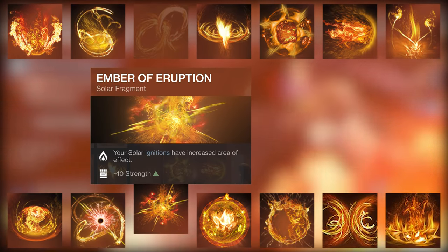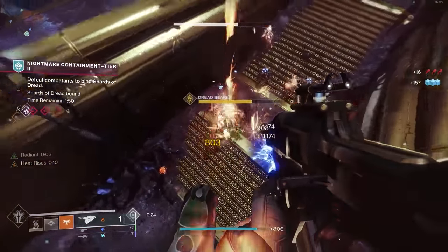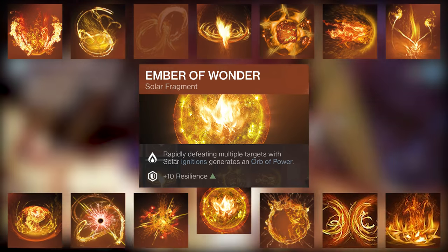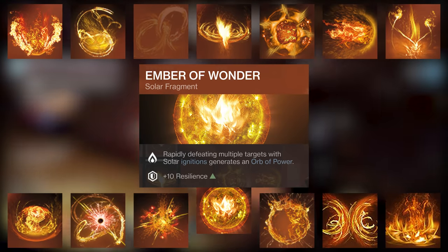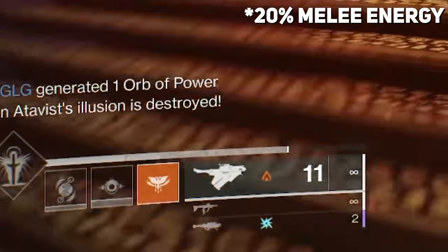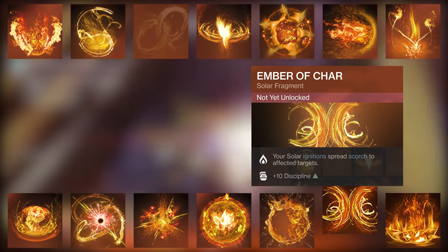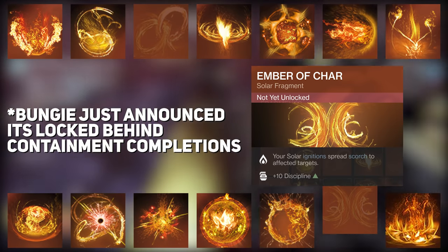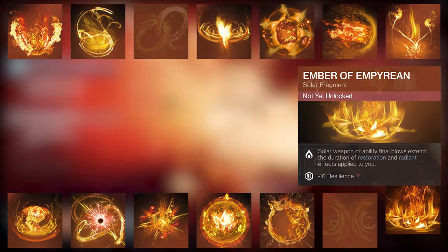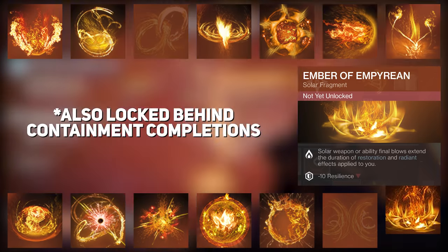Ember of Eruption: your solar ignitions have increased area of effect. Ember of Wonder: rapidly defeating multiple targets with solar ignition grants an orb of power. Ember of Searing: defeating scorched targets grants melee energy — about a 25% bump. Ember of Char: your solar ignition spreads scorch to affected targets — still locked behind the dungeon, but it's going to be a nasty one. Ember of Appirion: solar weapon or ability final blows extend the duration of Restoration and Radiant effects applied to you — also locked behind the dungeon.